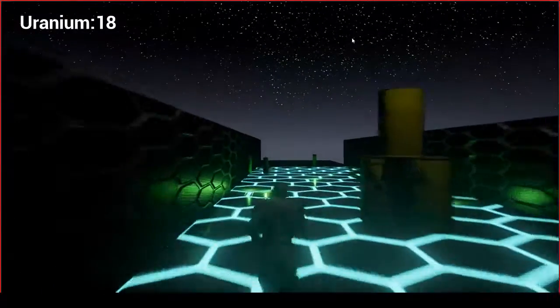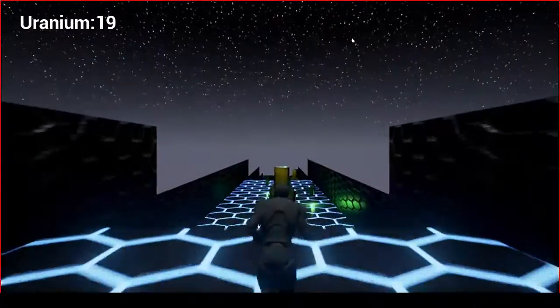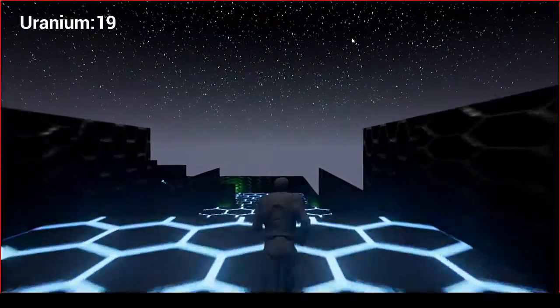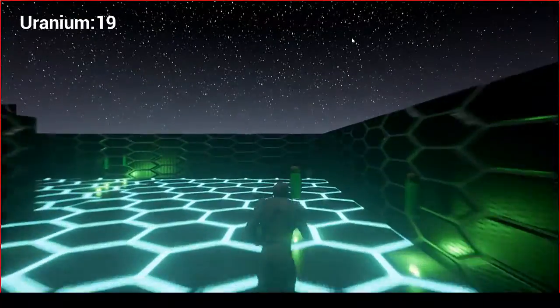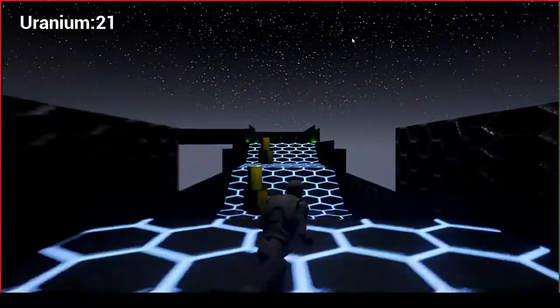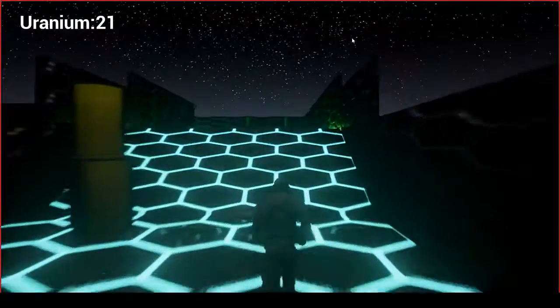Speaking of obstacles, we're going to be having missing platforms which aren't currently implemented. We're going to have shootable buttons for doors, jump pads to jump up onto higher platforms. We're also going to have trick holograms and lasers to duck and jump over.